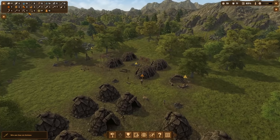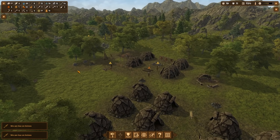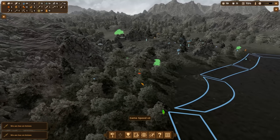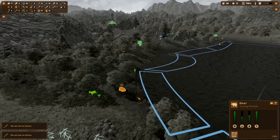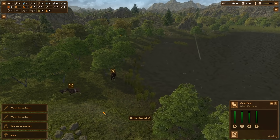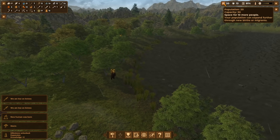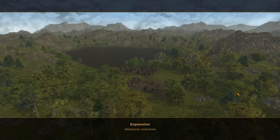We now have the first bows available, so we can finally do some more dangerous hunting. Let's enable our view and go hunt a bear — it should be much easier now. There's also an adult female and a new human has just been born.